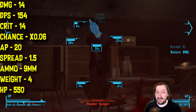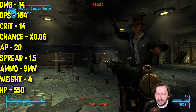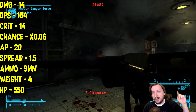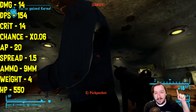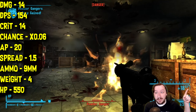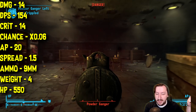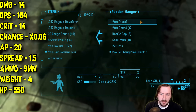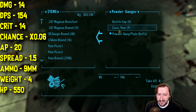This one does 14 damage per shot, which is pretty decent for a submachine gun, especially a 9mm. It does 154 damage per second, which is extremely high — these are all just the base damage stats, not modified by perks. The 9mm submachine gun does have one really good perk I'd recommend. It does 14 crit damage, same as its base damage, though its crit chance is extremely low, as most automatic weapons tend to have.